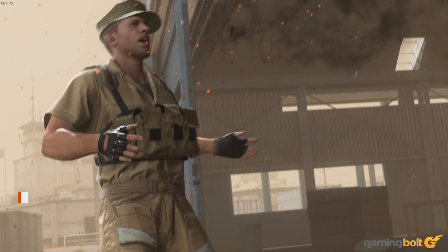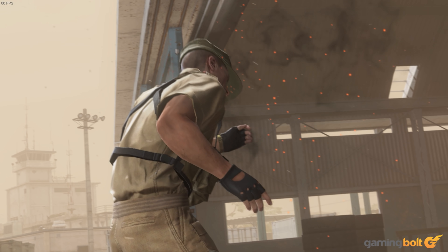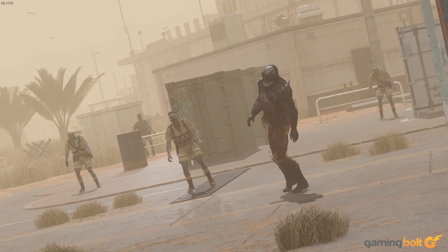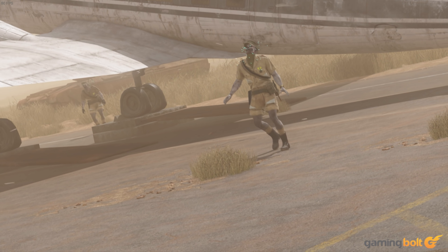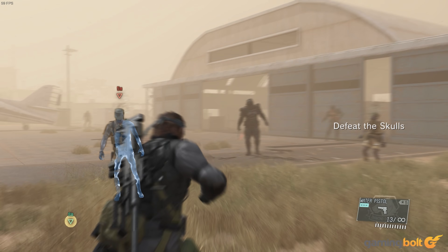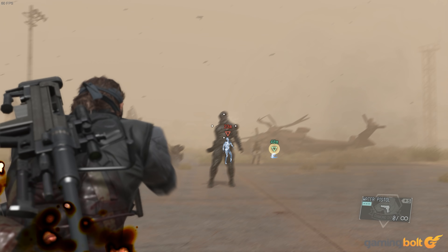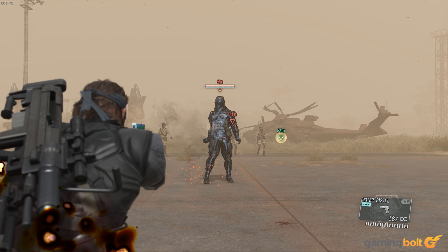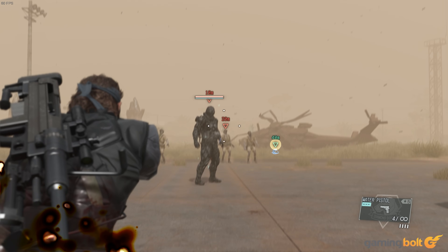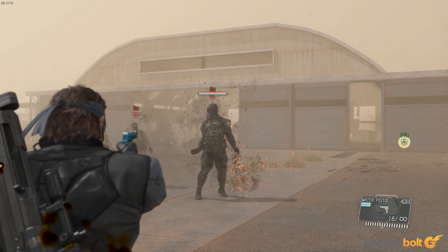Drowning Enemies in Water: If Snake forces an enemy to get down near a ground surface covered with water, it will cause their face to be submerged, which will eventually cause them to drown and die. Additionally, you can also throw a body into the water face first to achieve the same results. Granted, this isn't the most unique of details, but it is rather easy to miss for most players on their first playthrough.